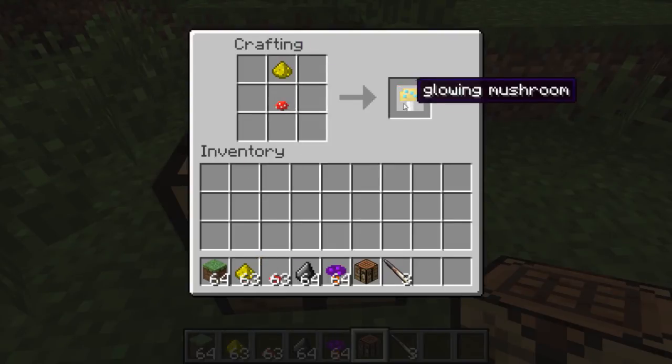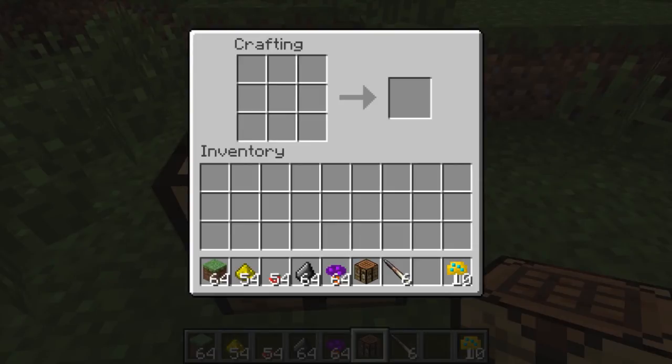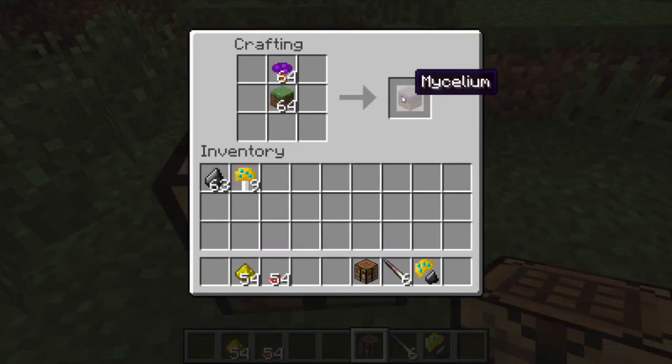All we need is some mushrooms and glowstone dust. I think it's the other way around — there we go. Let's make a few of them. That's fucking glitched. I have a few mods installed, so that's probably the reason why. Now what we need to do is put them here, I believe, and we can make a mushroom fire. Why is there German things appearing all the time? Now we need to make some mycelium — I think that's what it's called. Let's make a lot of them. This is getting really annoying. I think I should probably have uninstalled a few mods — that would have been wise.